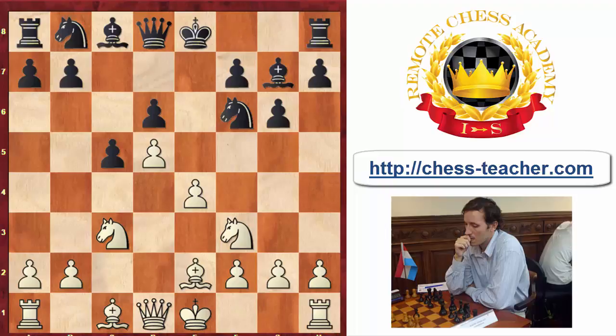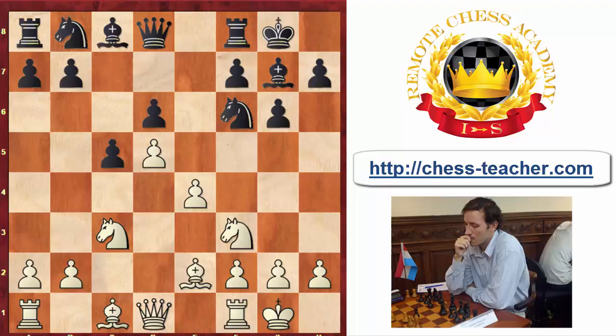Getting to the main line of the Benoni with Be2, the classical line, after both sides castle, black can play Re8 as the main move, but also the move a6, which is very typical. If you don't play the Benoni as white or black you've probably seen white sometimes play a4 immediately. The move a6 is preparing b5, first gaining space on the queenside but also threatening b4.